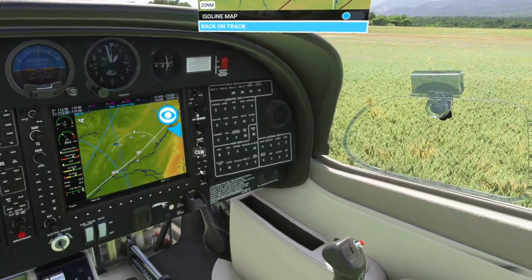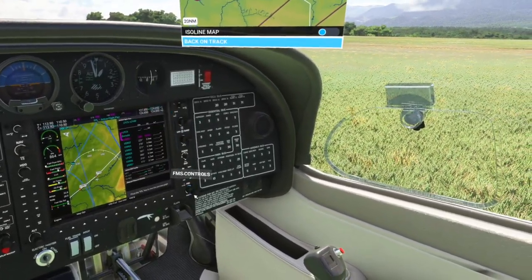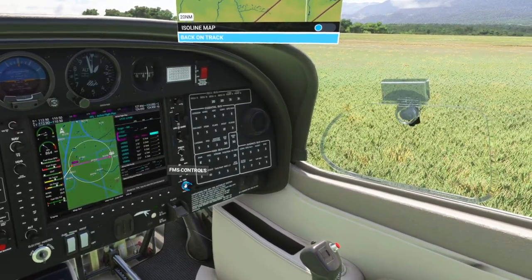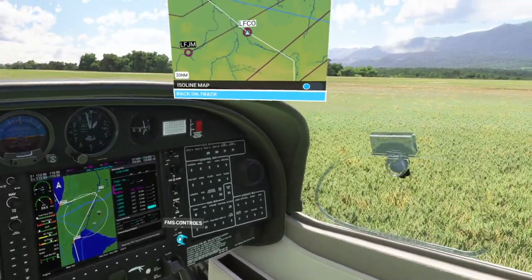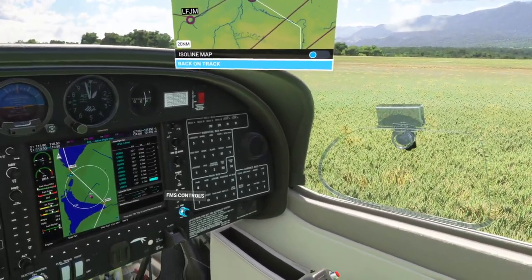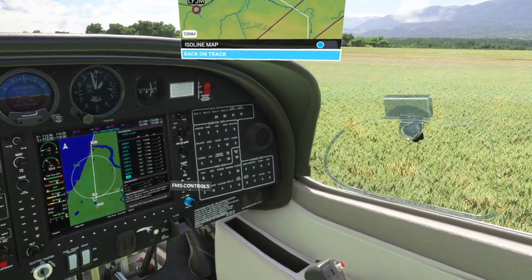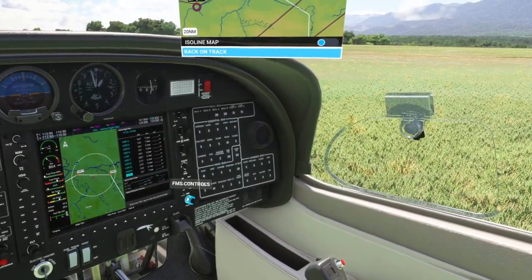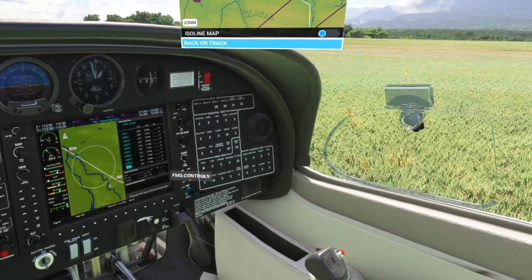First thing I need to check — we need to make sure we are on the right leg of our trip in the flight computer. We are at LFCO. Sure wish I didn't have to do this every time. Maybe I'm missing something extremely obvious, because I don't recall having this problem on other trips — just this one. It doesn't seem to start at my current location.